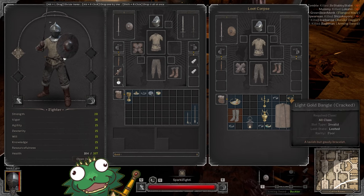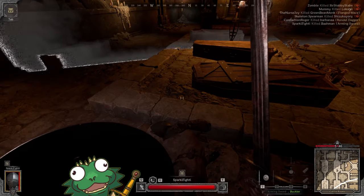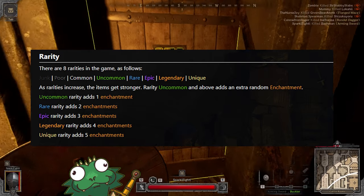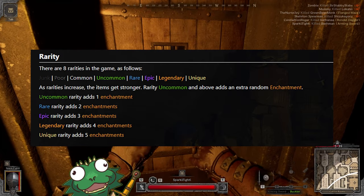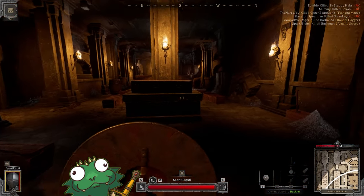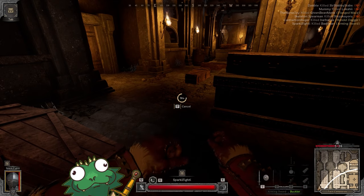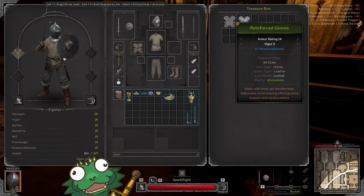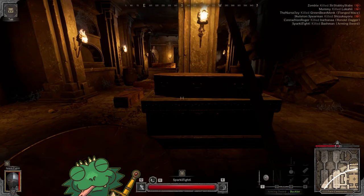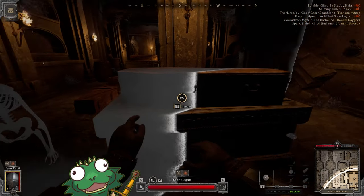I don't really take too much of the gray cracked items because they're not worth a lot. The white items are worth much more. Generally the quality goes: gray, white, green, blue, purple, orange, and gold — from least expensive to most expensive. As you saw, this little tiny shield blocked a big two-handed sword and stopped his attacks instantly. If you get good enough at blocking, at least with the buckler, you can stop those attacks because it has a special property that knocks basically any weapon back.